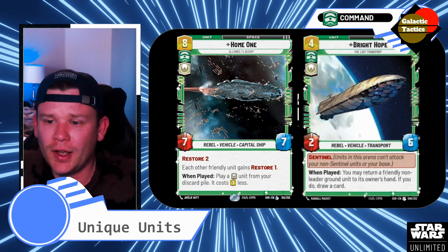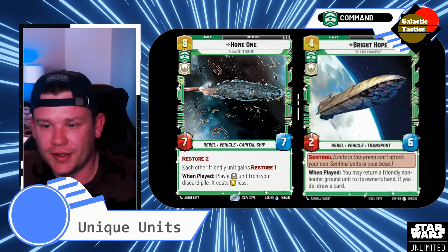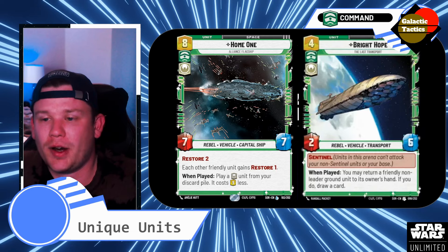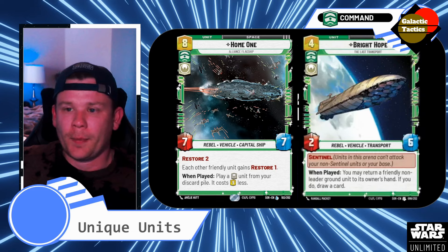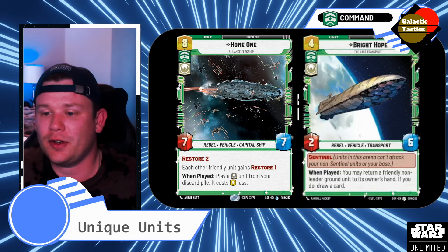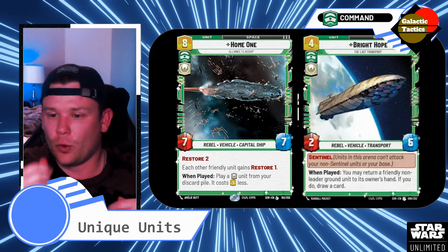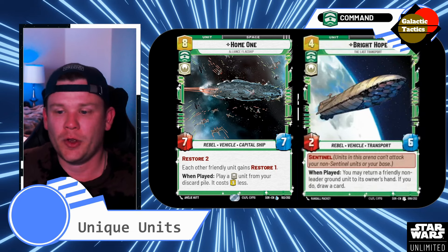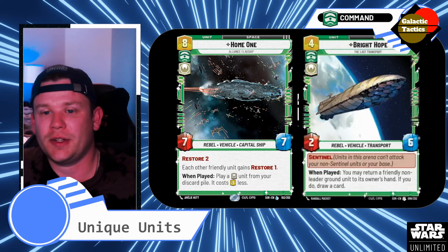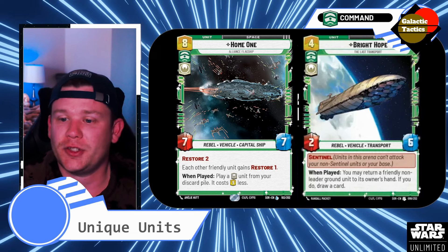And then Bright Hope, Rebel Vehicle Transport — it's a 4-2-6 Sentinel, so units in this arena can't attack your non-Sentinel units. It kind of goads everything towards Bright Hope so you can last a little longer if you don't have Home One down. When played, you may return a friendly non-leader ground unit to its owner's hand — if you do, draw a card. It goes both ways: you can use it aggressively or defensively. If there's a unit with experience tokens on it you don't want around, get rid of it. Or if you have one of your bigger units about to be defeated, you can bounce it. Nice little situational unit card.